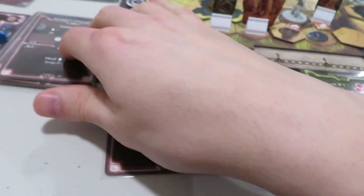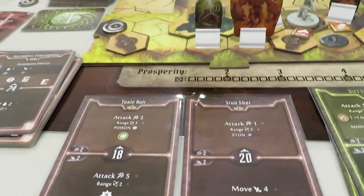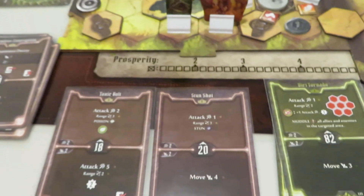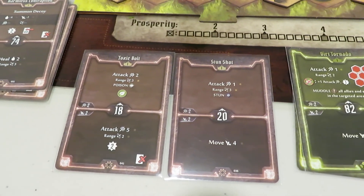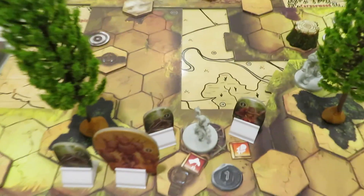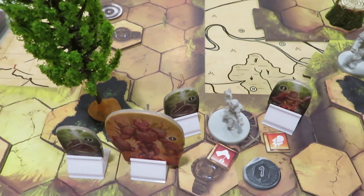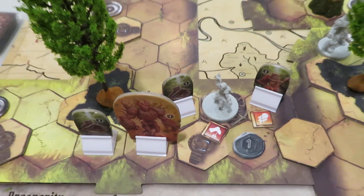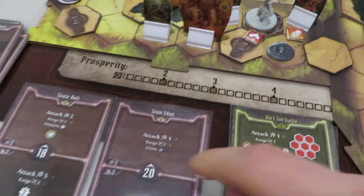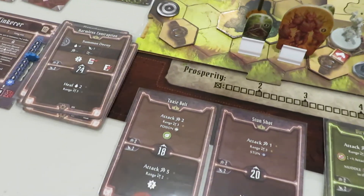Now we're going to move to the Tinker. However, our whole plan has gone down the toilet because I'm stuck to the ground due to immobilization. That's going to stay into play until the end of this turn, which is too bad. But what I could do is do some serious damage to one of them and just open the doors up. The really bad thing about this is as soon as I kill the Vermling Scout, the Earth Demon is within range of hitting me. I'd much rather have this guy here than the other guy.